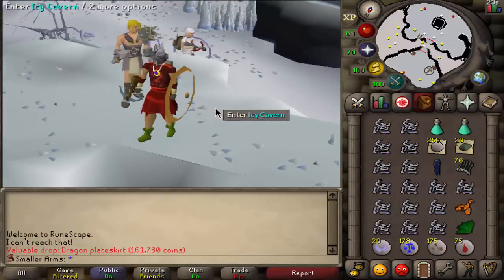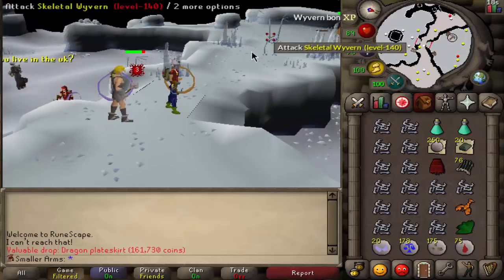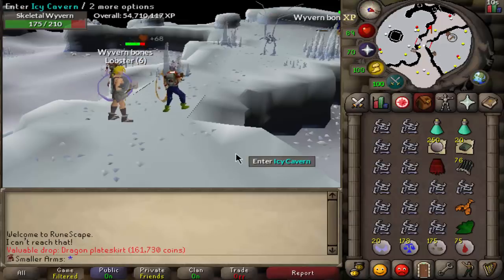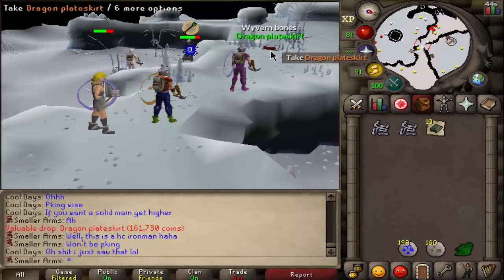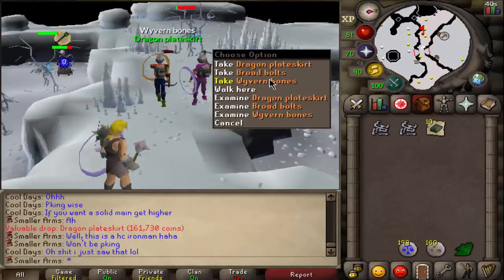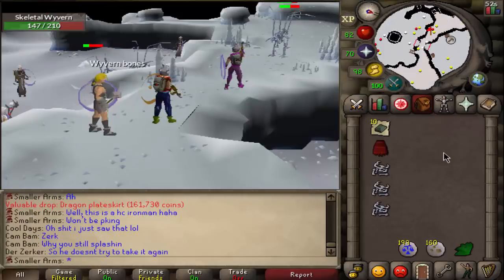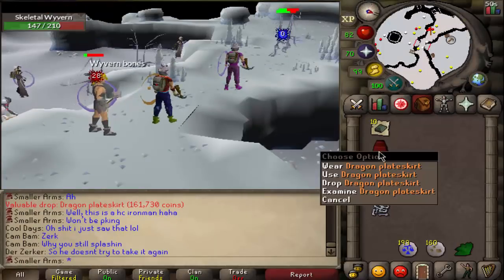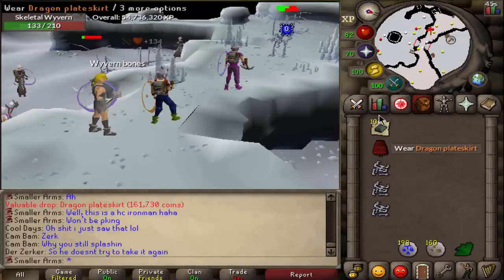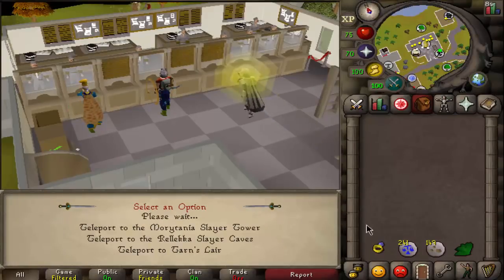The reason I'm excited about the dragon plate skirt is it's an elite clue item, so I'm definitely keeping it. We just got another dragon plate skirt — didn't think I'd get them so close together. I'll probably alch it since it's like 160k alch value and I don't need two of them. Let's grab a new task from wyverns.